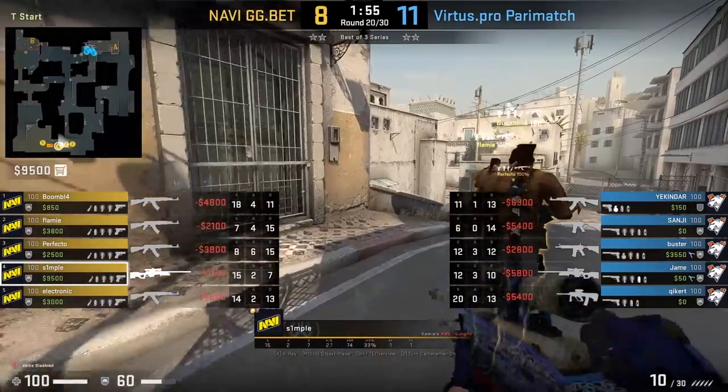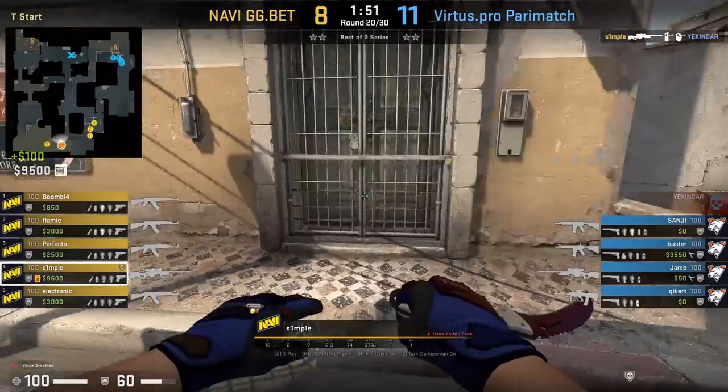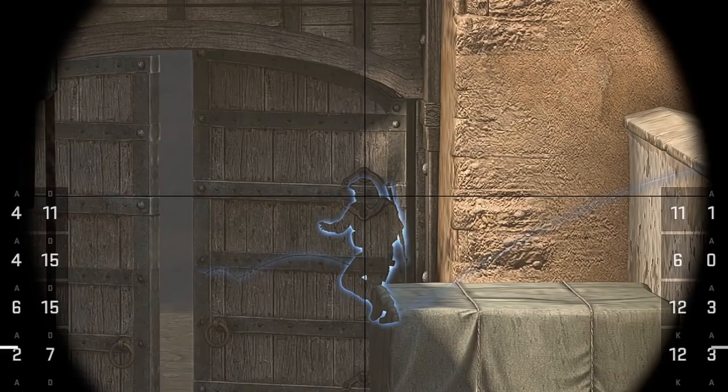Simpa with a nasty wallbang onto Yekinder before he even crosses double doors on Dust 2 — the kind of play you'd expect to see in cheating matchmaking. He pauses a moment before shooting to show where he's aiming, which appears to be around the middle of the door crust.